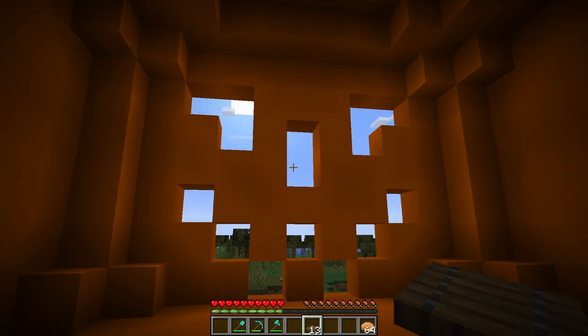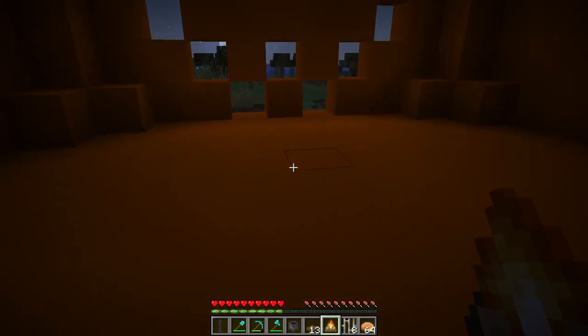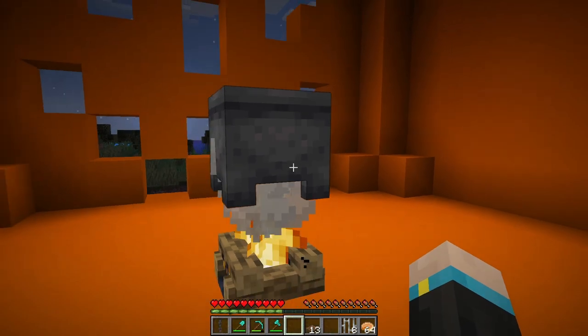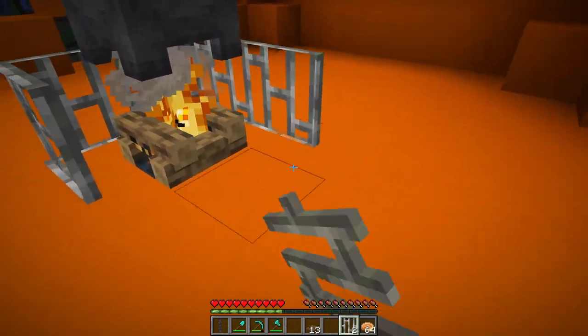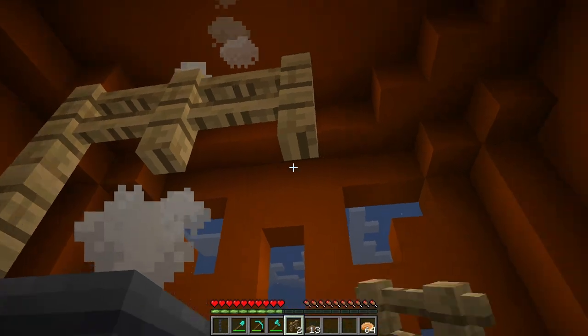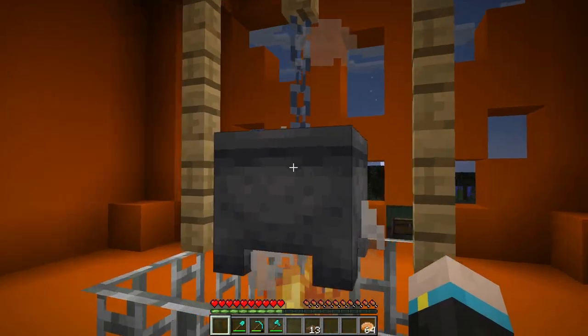Now we will begin on the interior work. You can do your own thing for the interior if you want, but if not, buckle up and get ready to build. First we will light up the jack-o-lantern with a fireplace. Find the center, place down your campfire, and on top of your campfire place your cauldron. The cauldron shouldn't be floating, so build a cage around your fire so you don't step in it. Now grab your oak fences and build a holder for this cauldron. Grab your chain and now the cauldron is hanging from the holder.